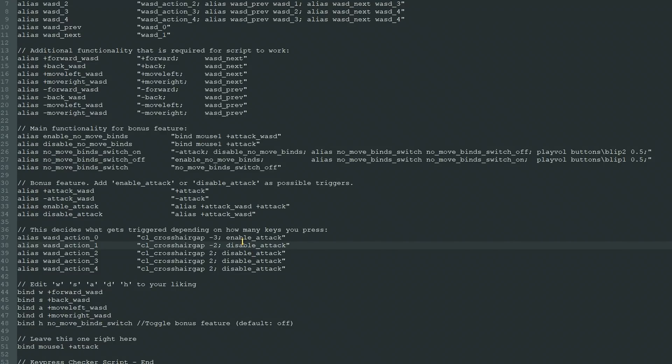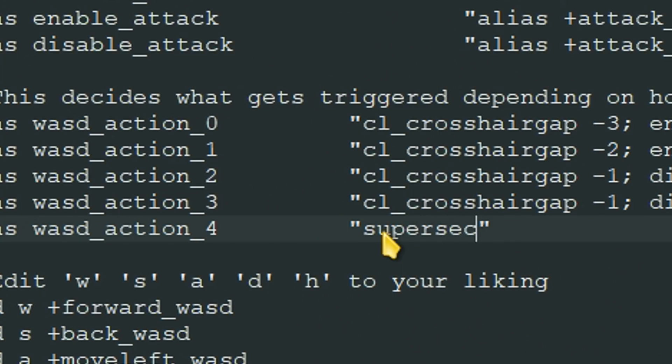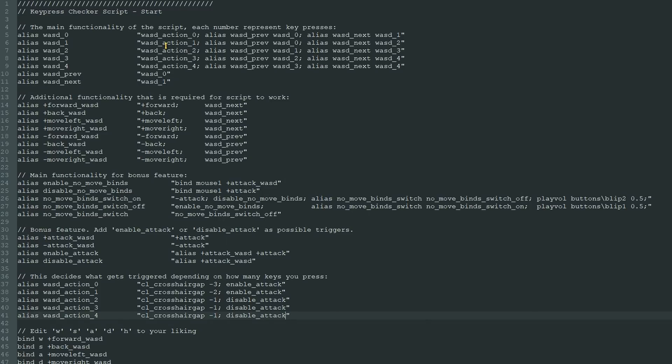You could even change it a bit to only allow shooting when standing still, and you don't even need the crosshair changes. This is perfect for noobs, so they stop doing this. Or maybe if you press all 4 keys at once, you can execute a super secret config file. Well, the possibilities are endless.